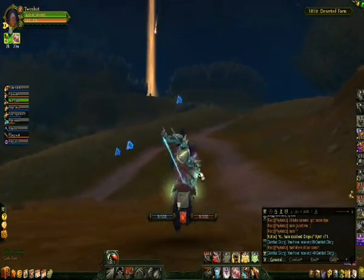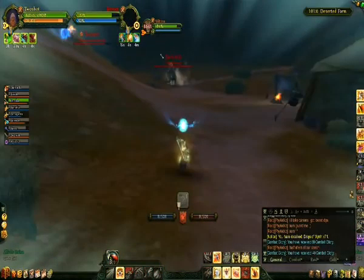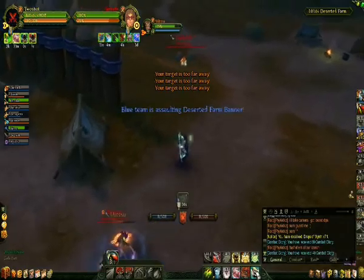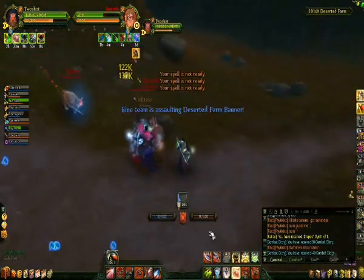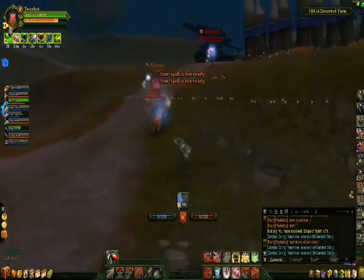Then I saw he got attacked by a warden, so I'm kind of playing around — I see it's 2v1. I was quite confident he could win the 1v1, but it's 2 and it's probably not fair, so I go to take out the scout, which is pretty irritating because he's jumping all over this block, but I got it. I use my racial to reset the cooldown of my blink attack so I could get there faster.